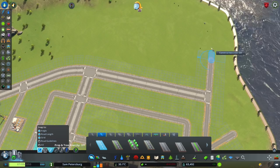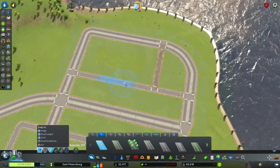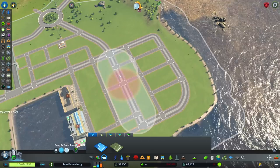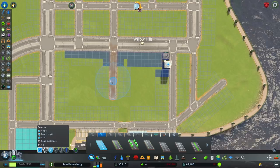Someone in the comments said they get a traffic flow percentage of like 99%, and I really do not believe that. I used the Presidential Network Traffic Mod — you can actually remove all of the vehicles at once, and even when you do, the highest it goes is like 80%. I've also done the district zoning in this area.